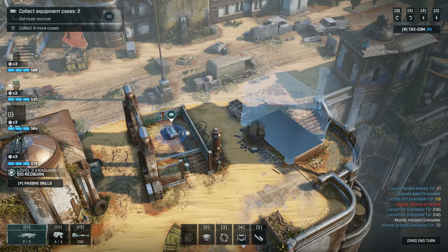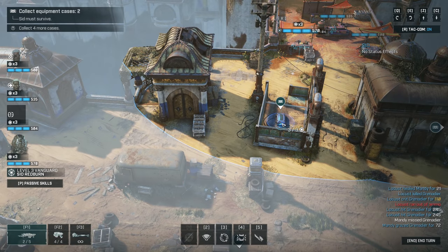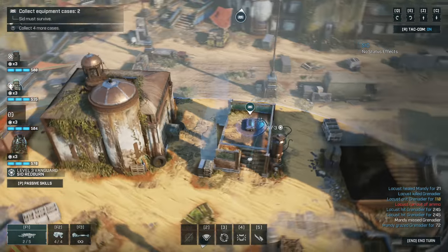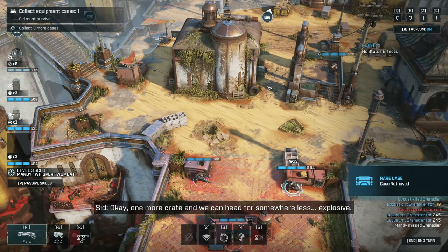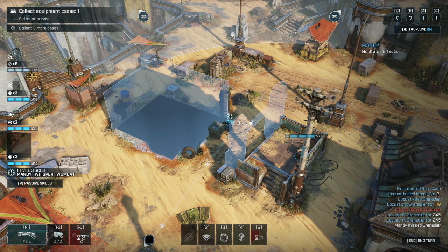We can get in here — it'll put us on cover on this side. Looks like my only option is to grab this and take cover. One more crate we can head for somewhere — we're definitely gonna have to be aggressive, so I'm gonna keep rolling.